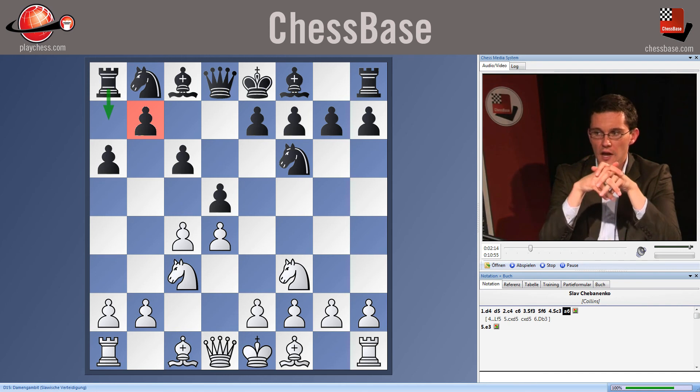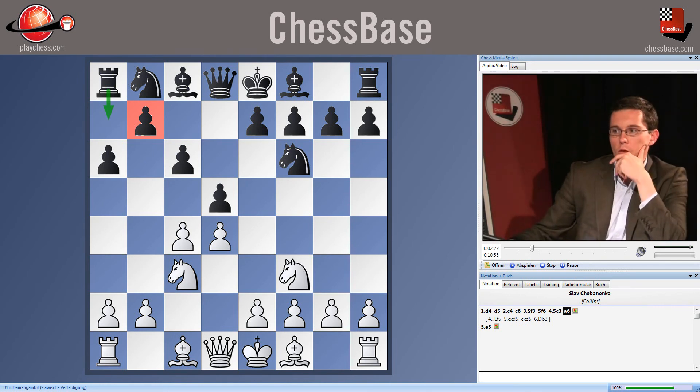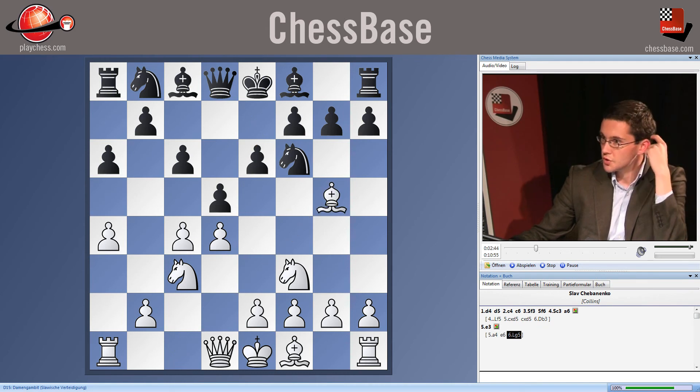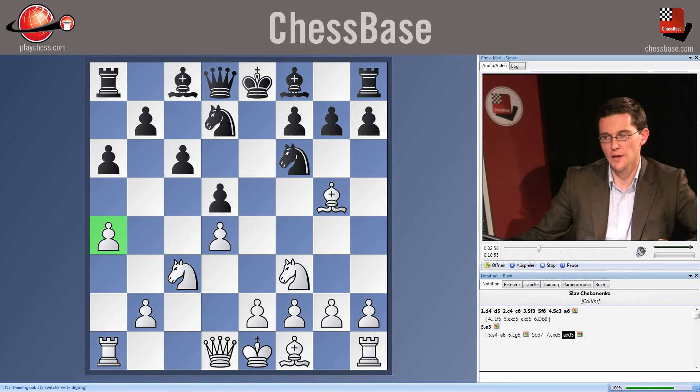What are White's main responses to this move? A natural response is a4, which essentially neutralizes the effects of Black's move because b5 is no longer really on the cards. This can lead to very interesting play after, for instance, e6, bishop g5. If Black plays knight bd7, White has a choice between taking on d5 — giving a Carlsbad pawn structure — but with a White pawn already on a4, White can't play b4-b5 so easily because the Black pawn will come to a5 and control that square.